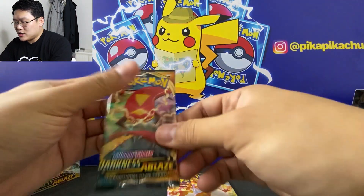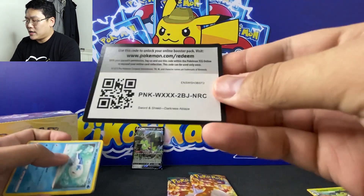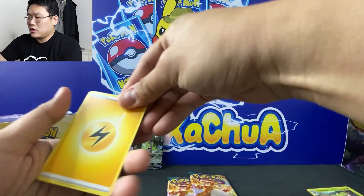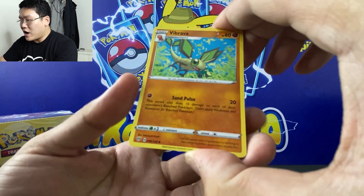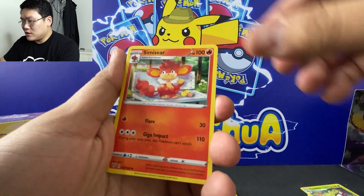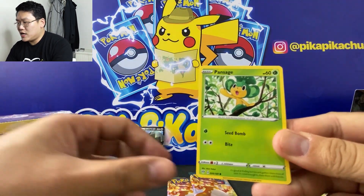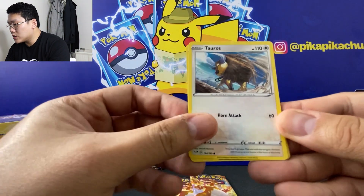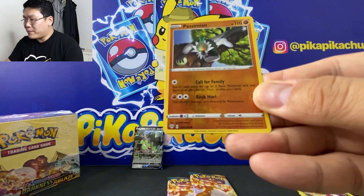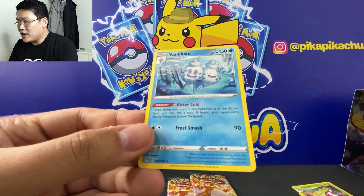Let's save the Charizard pack for last. Our sixth pack — lightning energy, Vibrava. After this Darkness Ablaze, there's Champion's Path coming next. Simisear, a Lunatone, a Wishiwashi, Pansage, Tauros, Diglett, we have Wooloo, we have a Passimian reverse, and for the rare it's a Vanilluxe regular rare.